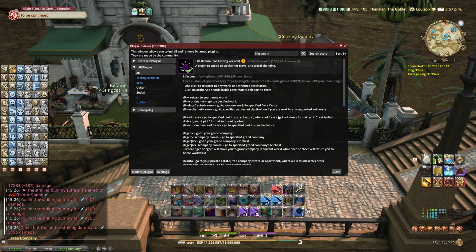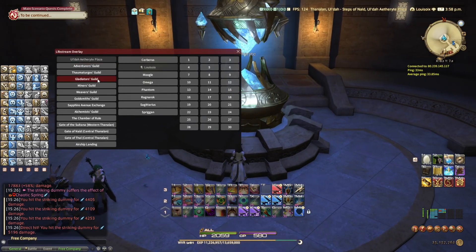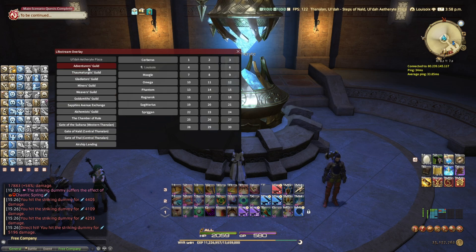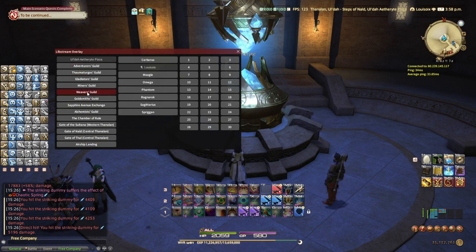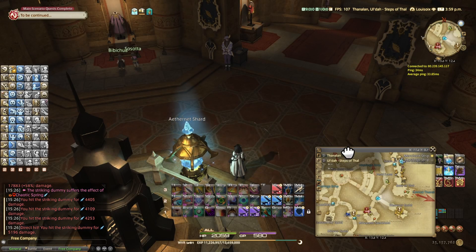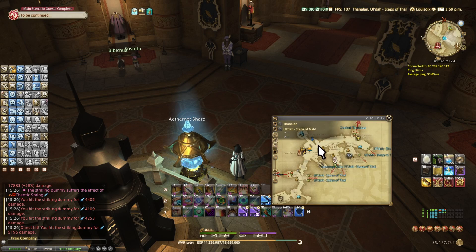Number four: Lifestream. This plugin significantly speeds up and makes it easier to travel using Aetherytes, change worlds, or change data centers. I'm here at an Aetheryte — all you do is walk into it and this menu pops up. On the far left it shows each Aetheryte shard location you can go to, and all you do is click on it once and it takes you there instantly. If I click on Weaver's Guild — boom, I'm there. No need to press M, navigate through multiple menus.